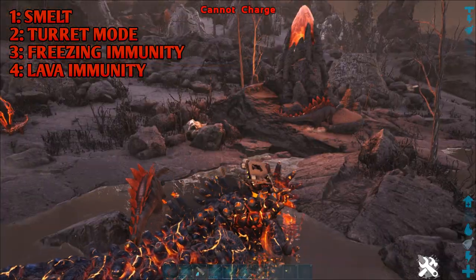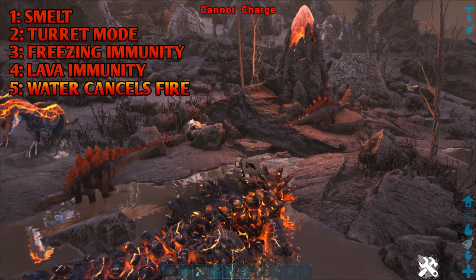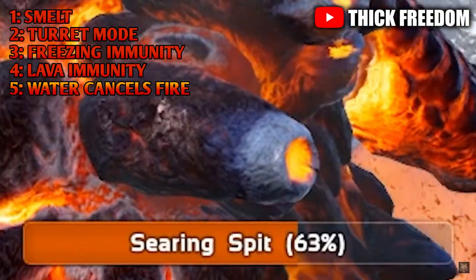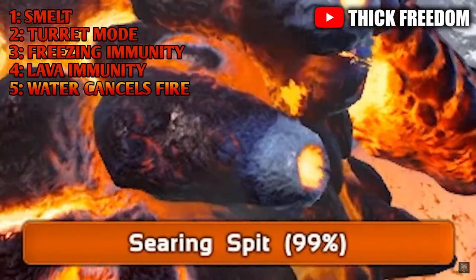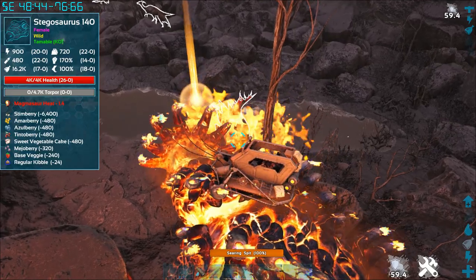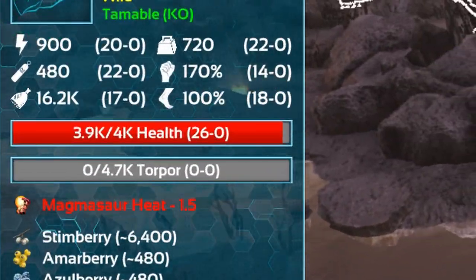The fifth ability is that you can't charge up your Searing Spit when in water, since water cancels fire — this includes rain and snow. Also, in cold temperatures like the tundra biome or even just a cold night in the grasslands, the Magmasaur will take 10 seconds instead of 2.5 to charge up its Searing Spit meter, which decreases its Fireball and Fire Shake attack speeds by a ton. So this ability is more of a disability. And sixth, whenever you are charging up your Searing Spit, nearby creatures will get an effect warning them about it, and will also receive a tiny amount of damage.